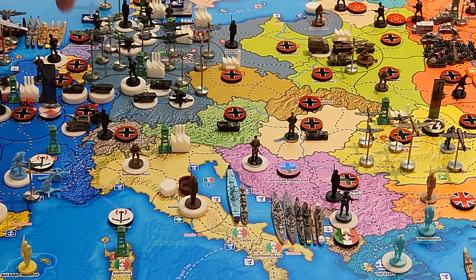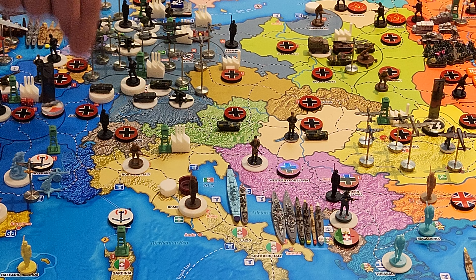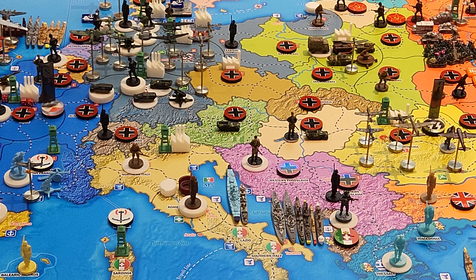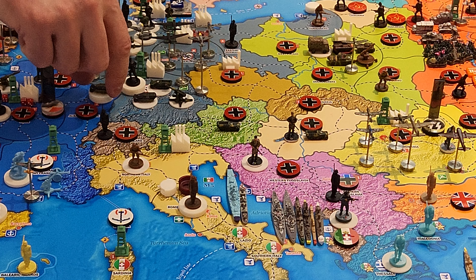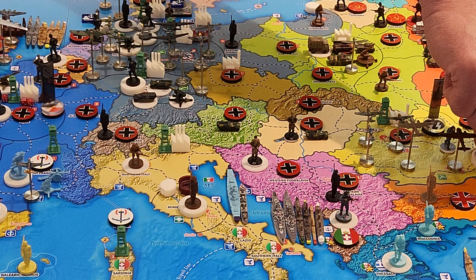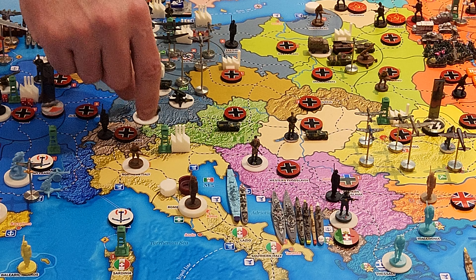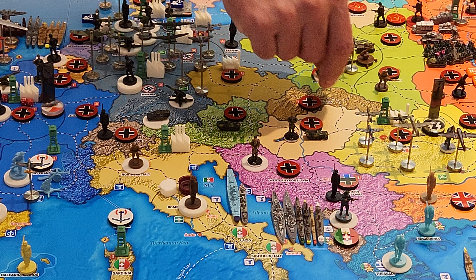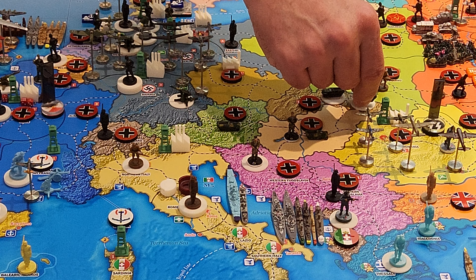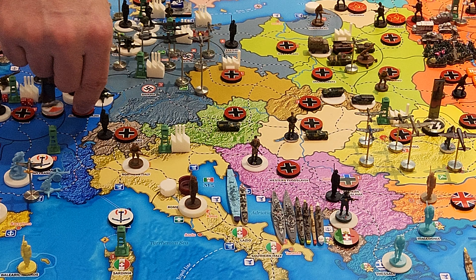From Alsace-Lorraine, I'm going to move five advanced mechanized infantry into Paris, two self-propelled artillery into Paris, and one anti-aircraft artillery — getting me up to six anti-aircraft artillery in Paris. Then from Alsace-Lorraine, I'm taking five panzer grenadiers and strategic rail-moving them to central Romania. From Bavaria, two panzer grenadiers and two advanced mechanized infantry will move to Slovakia. Five infantry and two anti-aircraft artillery from Bavaria will march into Alsace-Lorraine, oozing their way to the front.